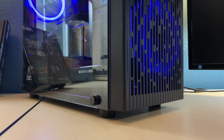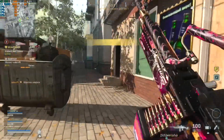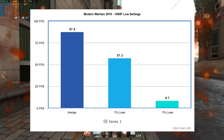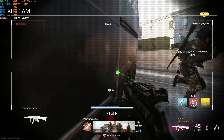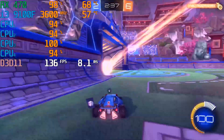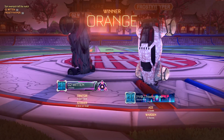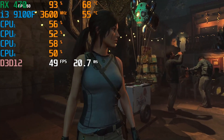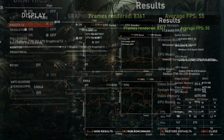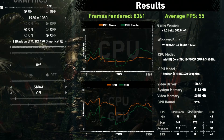I also tested some other games to see what this system can do. In Modern Warfare I got a triple kill in multiplayer, and in Warzone I was immediately shot after five minutes of looting — but we were averaging 87 FPS at 1080p low settings. In Rocket League I was averaging 169 FPS at 1080p. In the Shadow of the Tomb Raider benchmark we saw an average of 55 FPS at 1080p medium settings, and the benchmark showed a significant GPU bottleneck, meaning dropping in a better GPU down the line could yield significant gains.